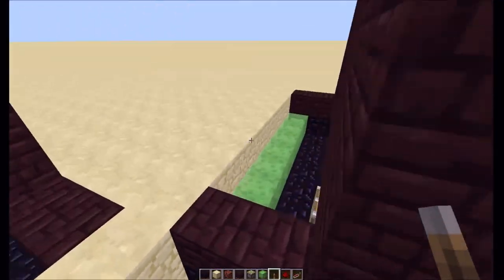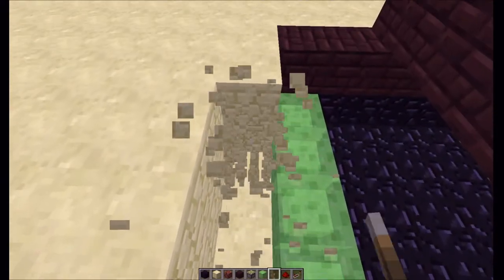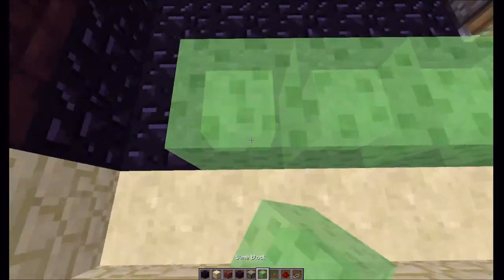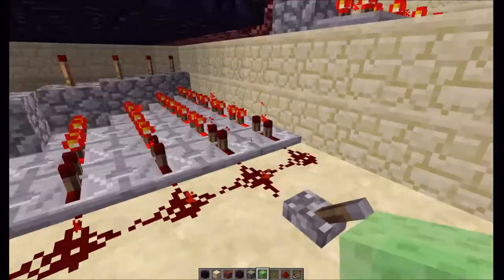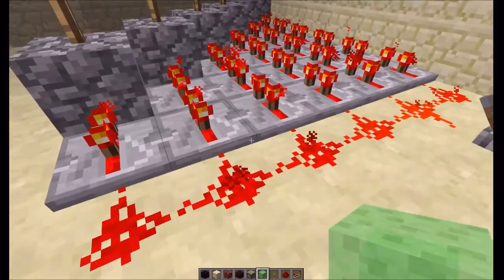This is why you need immovable objects - I got it stuck on the sandstone. As you guys can see so far it's coming together real nice. We're going to do the other side right quick, but first let me show you guys the advanced method.